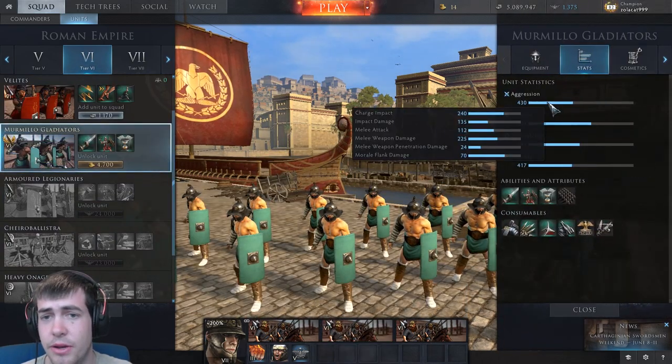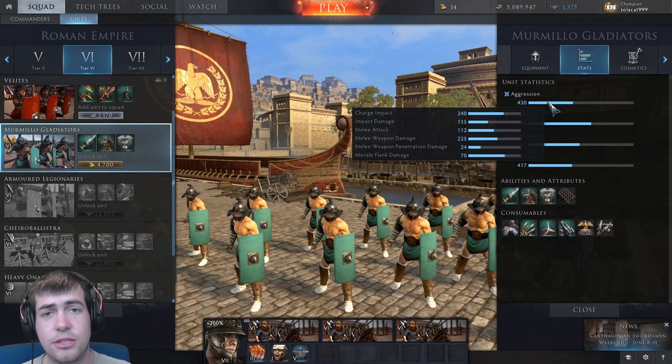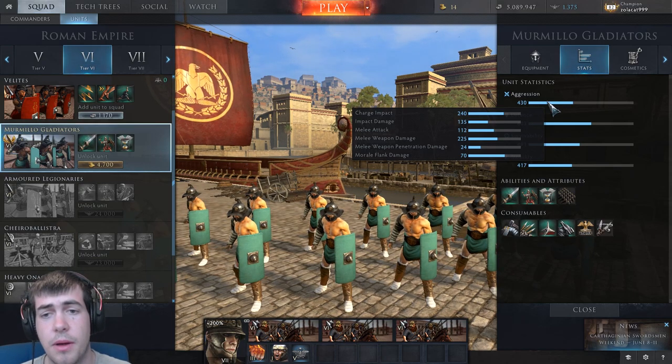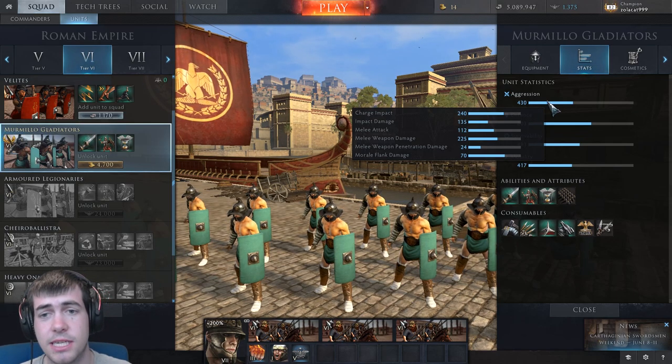If we look at the gladiators — this is a premium unit of the same tier — their melee weapon damage is 225, quite a lot higher than the equitades. So their weapon damage is going to be up and above your armor value probably, although if you were running the armorsmith consumable you would probably get that down to about right.